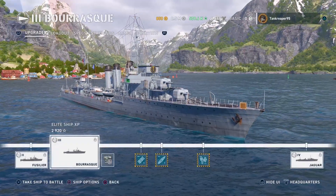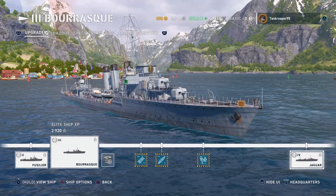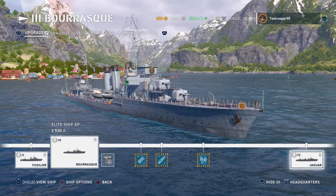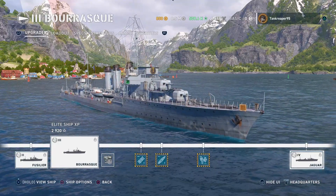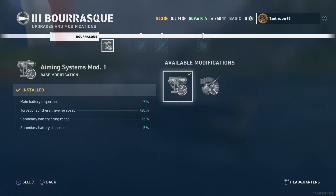First, we're going to start with the modification. This ship leads into the Tier 4 French destroyer. In my modification I put Immune System Mod 1: main battery dispersion 7%, torpedo launcher traverse speed 20%, secondary battery firing range 5%, and secondary battery dispersion 5%. The ship doesn't have secondaries to be honest, but I add it because of the torpedoes.